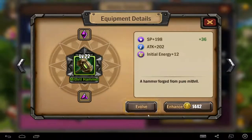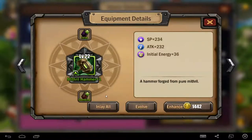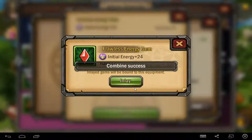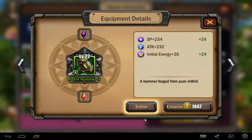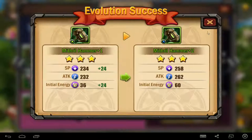Let me show you — evolve the item, to material hammer plus one, plus one, after plus two. If you evolve the item, it will become a blue item. Every item that you get — you see, material hammer plus two. I must combine first, okay. Every item that you get, they will be, you see, material hammer plus two.